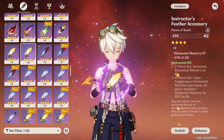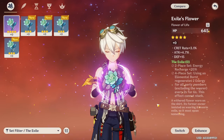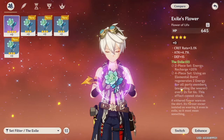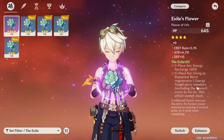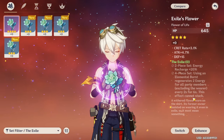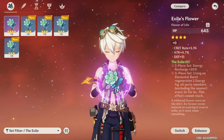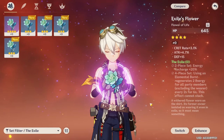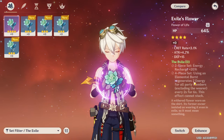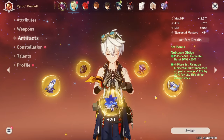What's nice about Instructor is you can run it alongside Noblesse — one support has Noblesse and the other has Instructor. Another good set is four-piece Exile, which gives less damage but can be good if your team needs particles. In comps like a Xiao team where you don't have enough energy, Exile can solve that problem. It gives 20% energy recharge and generates two energy for all other party members every two seconds for six seconds when you use your burst.